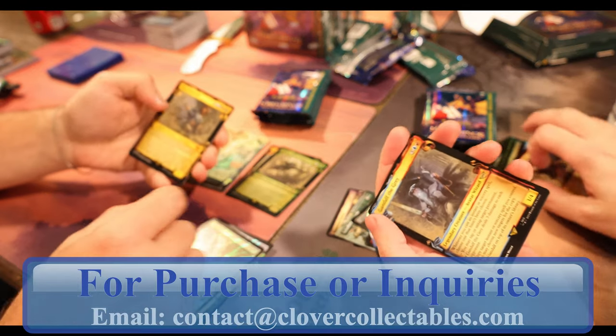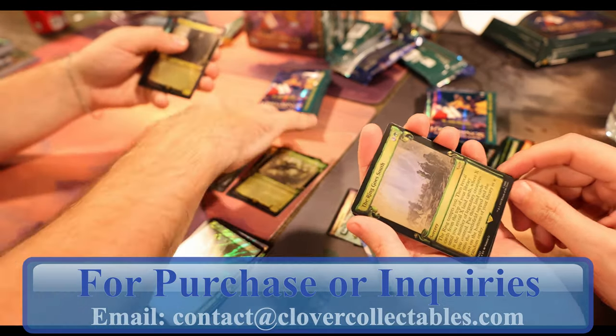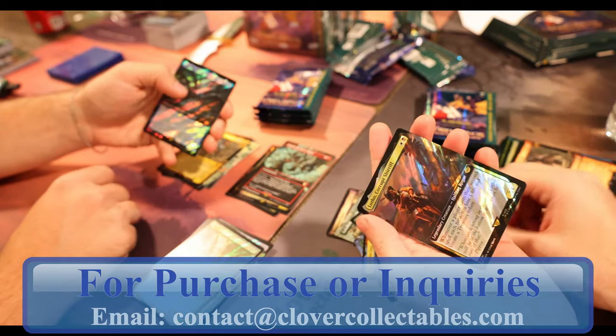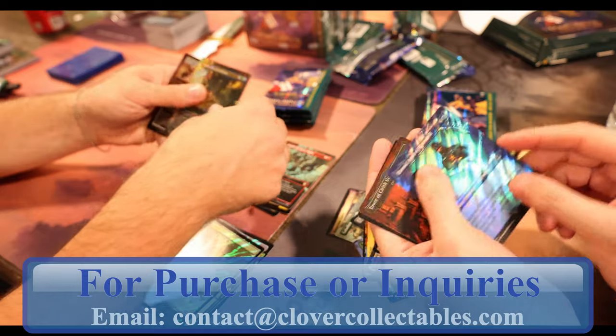Island. Gandalf the Grey. Tom Bombadil — that's the first Tom Bombadil we've had. The Ring Goes South — we got the borderless poster of it. Grimma. Rammus Echor. Gimli's Reckless Might. Lotho Corrupt Sheriff. The Watcher in the Water. Elrond, Lord of Rivendell. Rally the Galadriel.